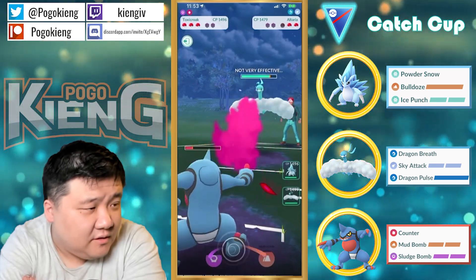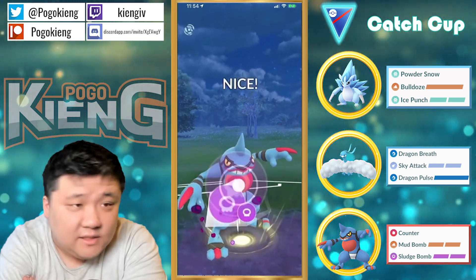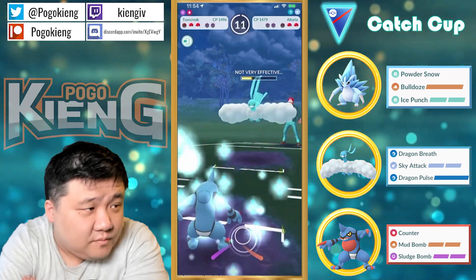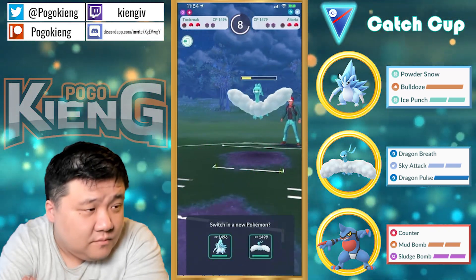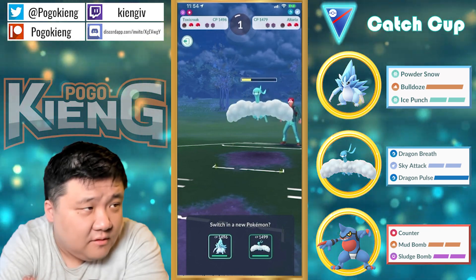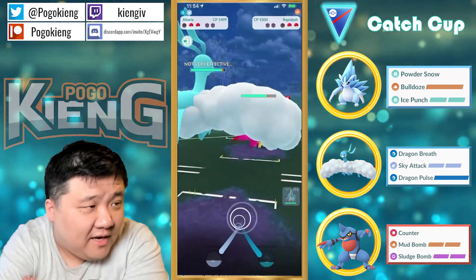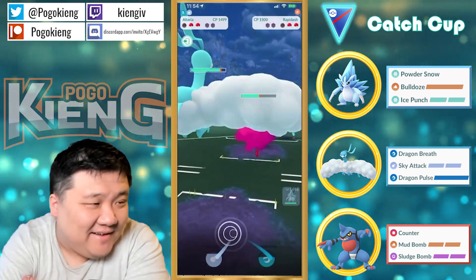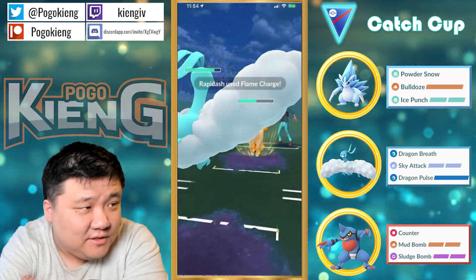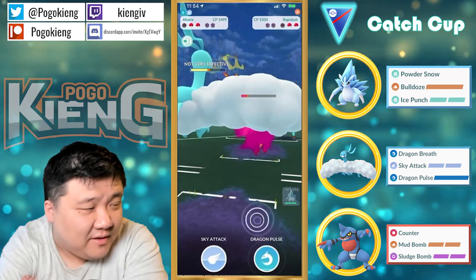They start to shield there — another Sludge Bomb does like over half for sure. Let's see if they throw the Sky Attack or not — nope, going to switch. Oh, Rapidash — that's very bad. Unfortunately couldn't get a single Incinerate off. This should probably be a Flame Charge. This Altaria can just literally farm down this Rapidash.